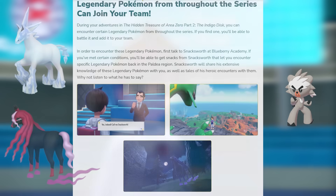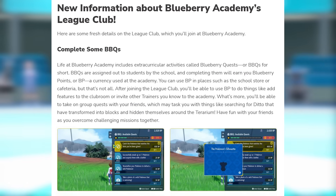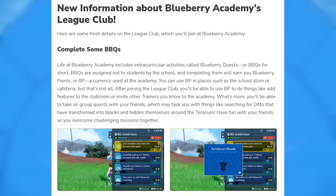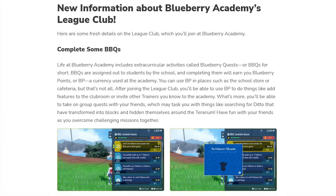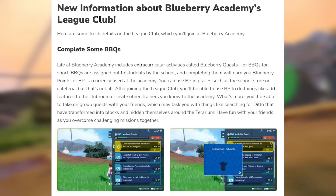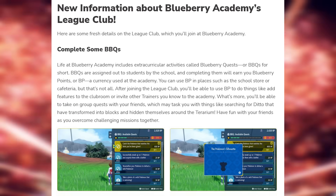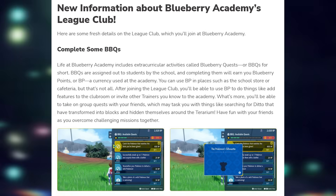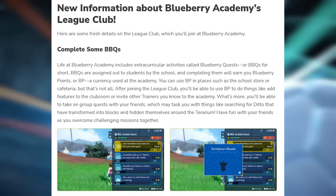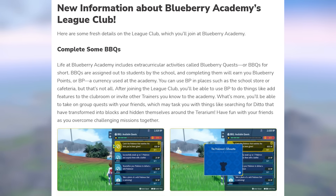A lot of the way to get these quests and hunt these legendaries comes down to the BBQs, or Blueberry Academy extra quests. These are different quests assigned by the school to students that earn you BP or Blueberry Points, which you can use at the academy to get various things. You can add features to your club room, invite other trainers to the academy, and take on group quests with your friends.